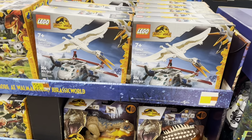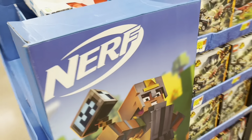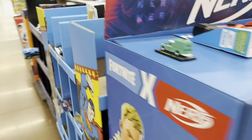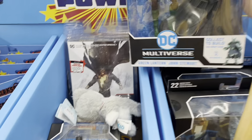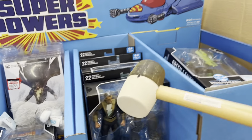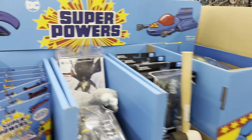Out here in the aisle we've got a few more Jurassic World Lego sets and some dinosaurs. And we've got some Nerf guns. And here's the Super Powers display — still got a few, and some various Multiverse figures. There's Wonder Woman — got a mallet, so I guess Harley Quinn's been over here. Let's keep moving.